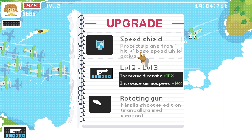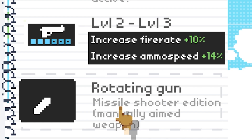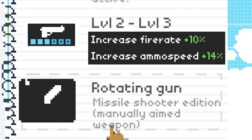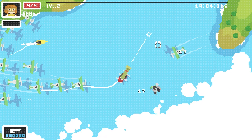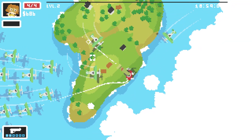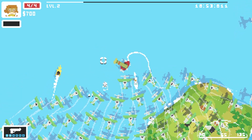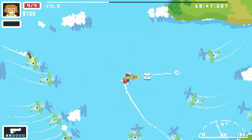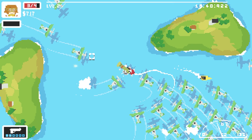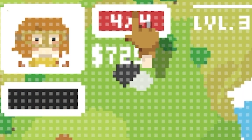We've upgraded again, so let's add a rotating gun - a missile shooter edition. This is manually aimed, so as we're aiming - look at the size of it poking out of my plane! If we turn around and shoot, every few shots we'll fire a missile. The missile is insane. We just need to keep an eye on our health up top, and when it goes down we stop shooting. Since we're not overheating we regen health quickly as long as we stop shooting.